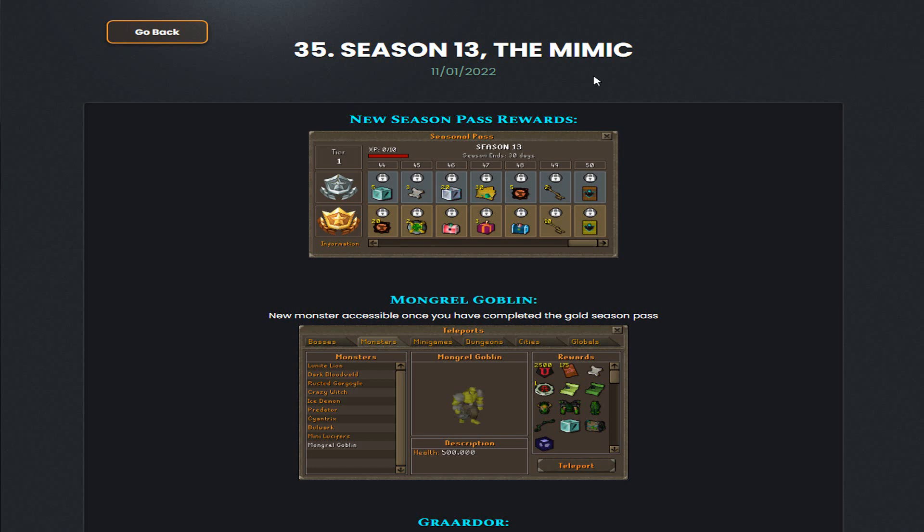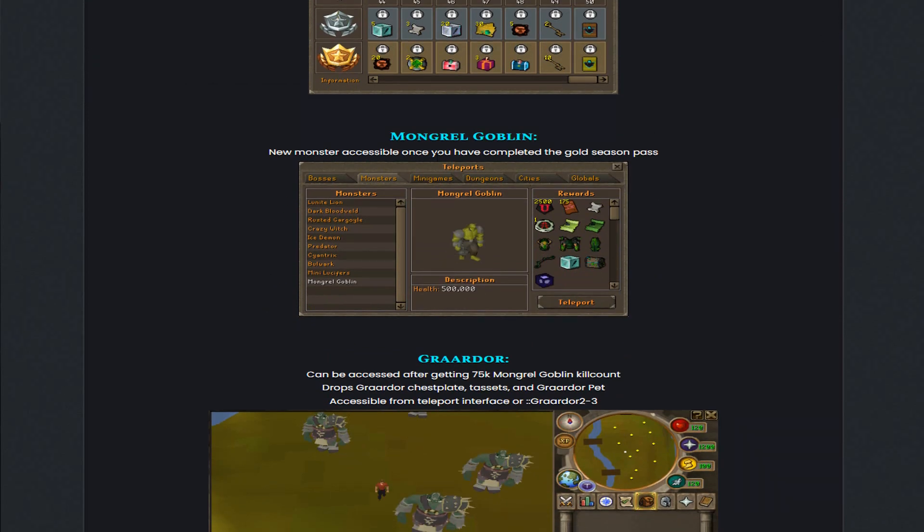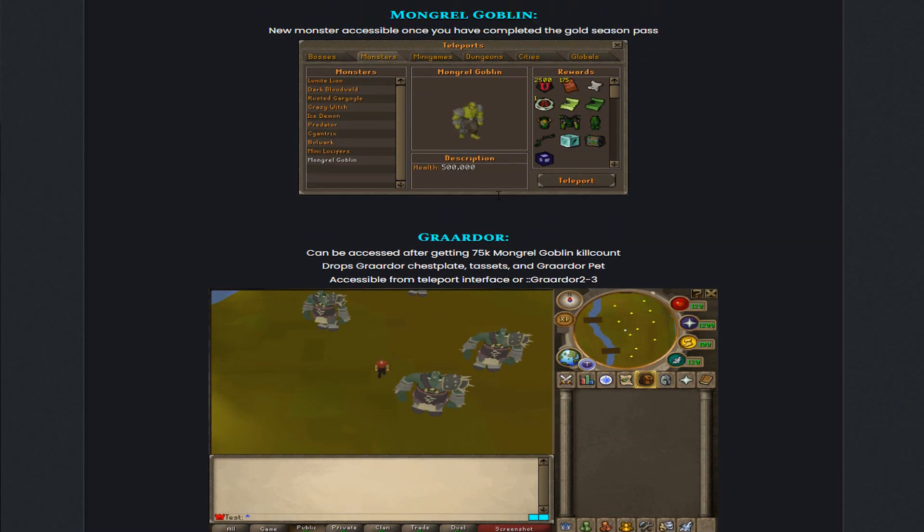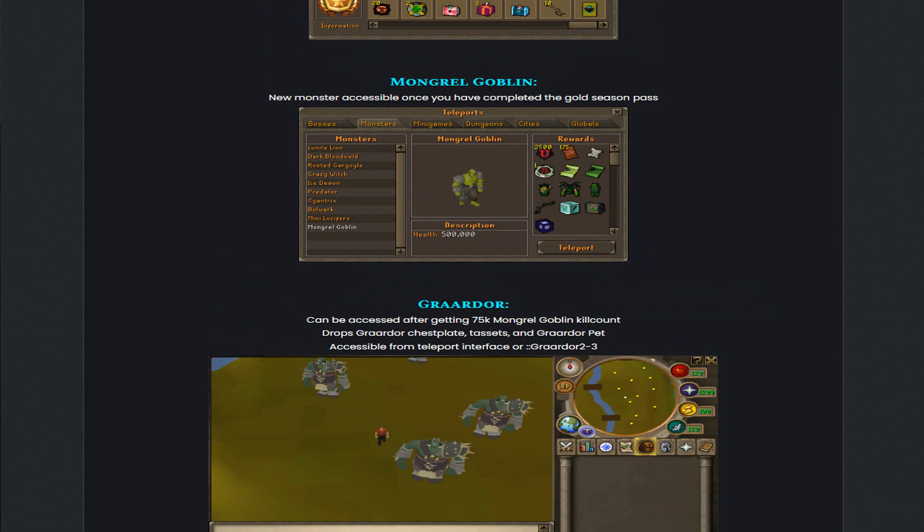To start off, at the beginning of this month a new update came out that I haven't showcased yet: Season 13 and also the 10 Mimic. As you guys can see, a new Season Pass has been added, they also added new monsters once you have completed the Gold Season Pass and can go kill them. They also added Grardor, which can be accessed after killing 75,000 of the Mongrel Goblins.